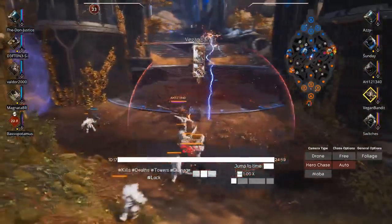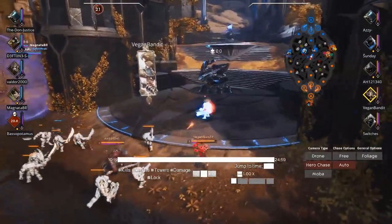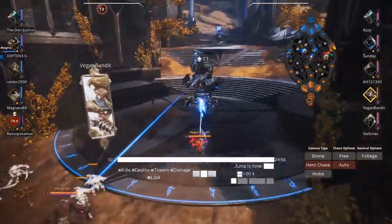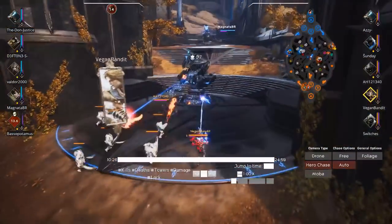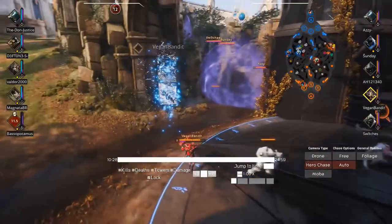Maybe a bit of overkill with the ult there, but the team rotates for the gank and we pick up this tower. What I'm going to be looking to do now as offlane Gadget — now that I've picked up this tower early — is really utilize that Lightstep Vanguard.